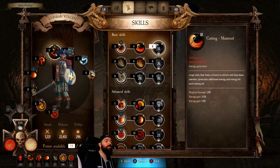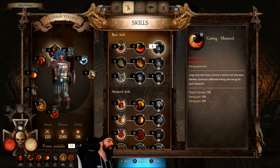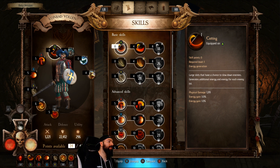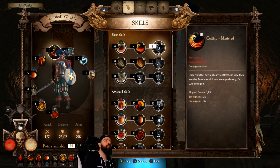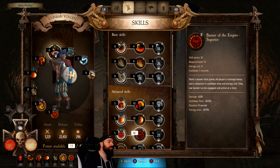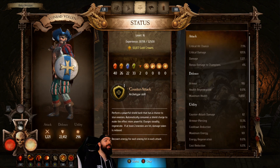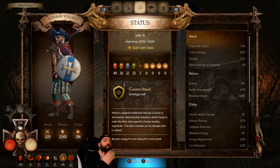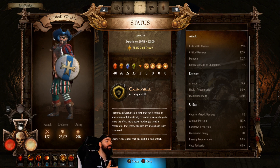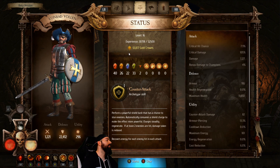Each skill has three different tiers, so it's not terribly complex, but there's some customization there. You'd think it just goes up by damage, but it actually adds things like energy costs and slowing effects — so it's a little more interesting than just flat damage increases, which I was pretty shocked about. Every class also has a custom ability; the Imperial Soldier has a counterattack ability, which adds more flavor to the class.